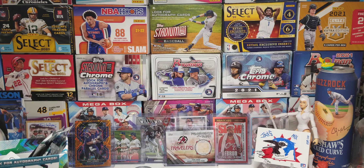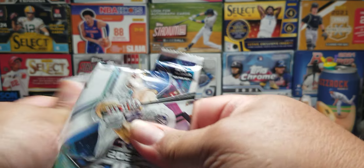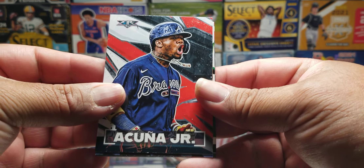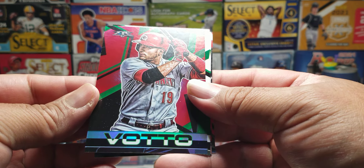Pulled a couple decent cards. Last pack, mojo guys, let's go. Thank you guys so much for hanging in there and watching to the end — I appreciate every one of you guys' support. We got Acuna Jr. Loa, Joey Votto from the other street.